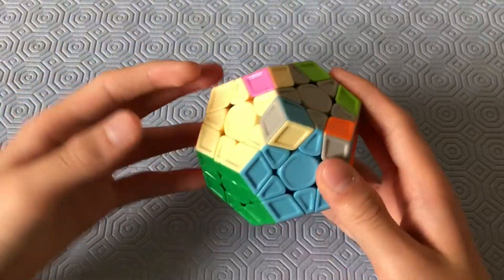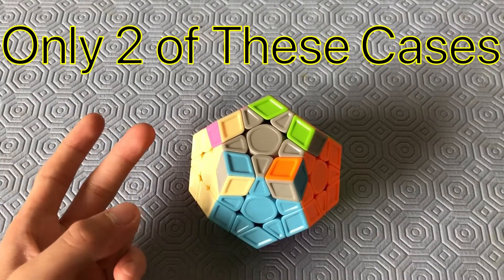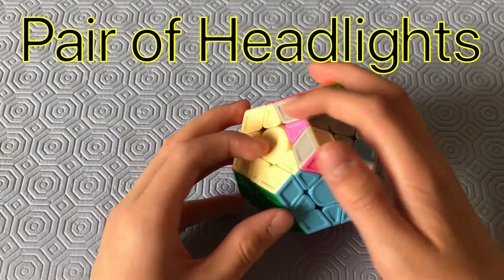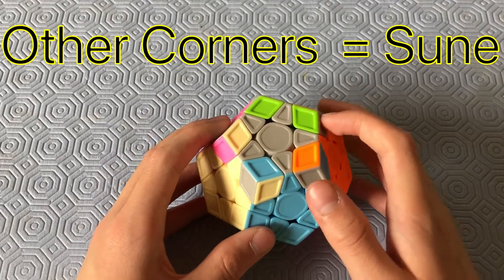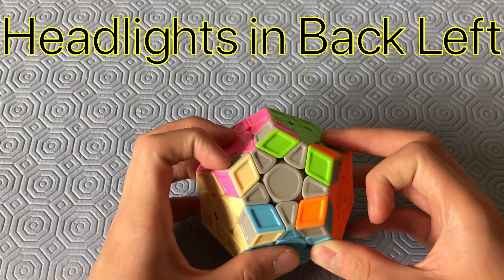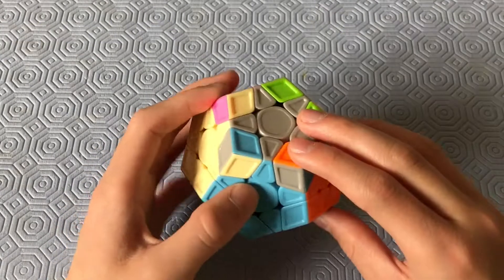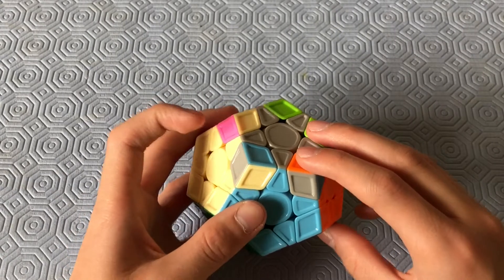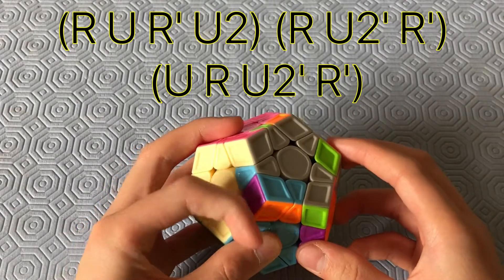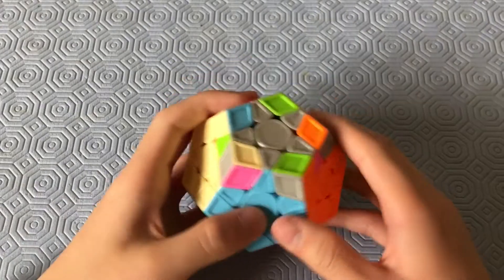Now we have the Megaminx 2-look OLL cases with all five corners misoriented. There are only two of these and they look super similar. For the first, find the pair of headlights and notice the other three corners form a sune pattern. Put the headlights in the back left with the middle sune corner facing U. The algorithm is: R, U2, R', U2, R, U2', R', U, R, U2', R'.